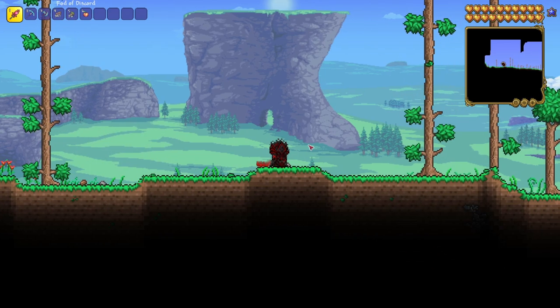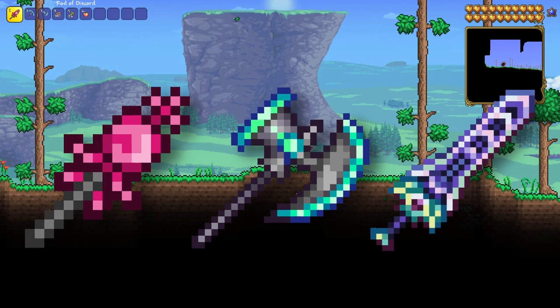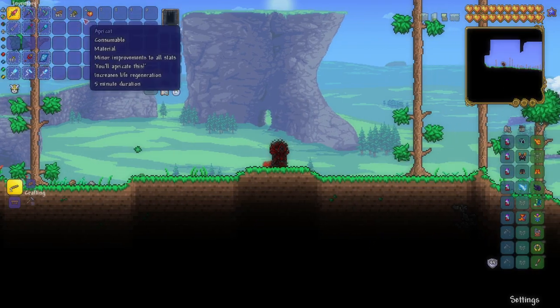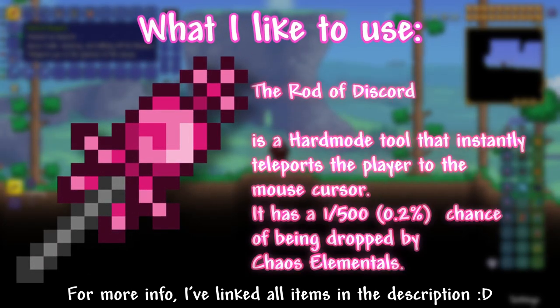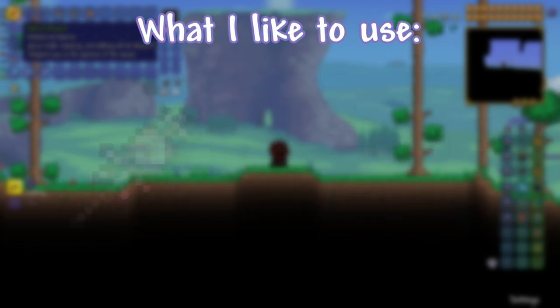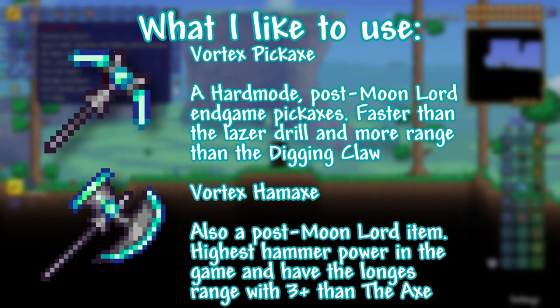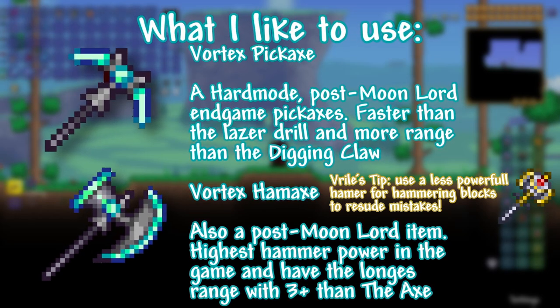We're going to start off today by looking through equipment — one of the easiest but also most important things to set you up for your building journey. A Rod of Discord is very helpful; it's obtained by killing Chaos Elementals in the Hollow in hard mode. I like to use the Vortex set — they look nice, but you can use any of the other celestial sets.